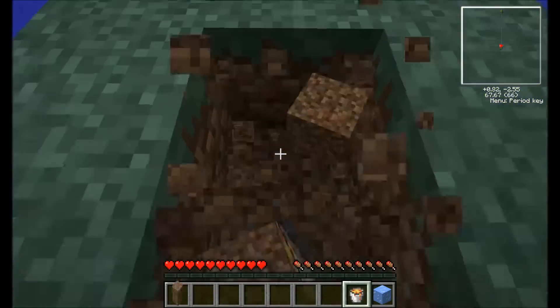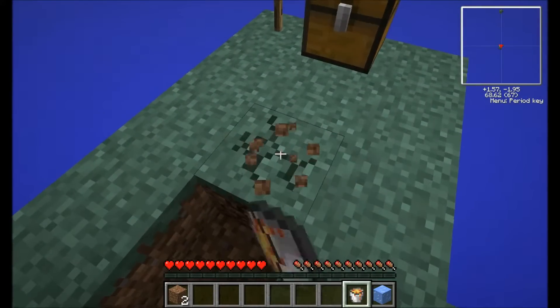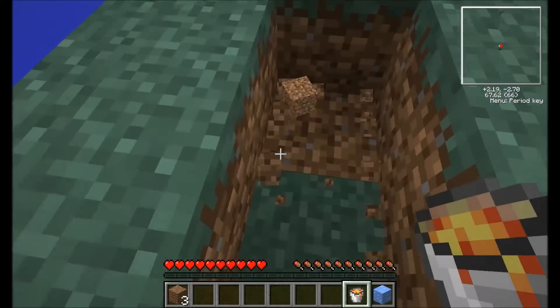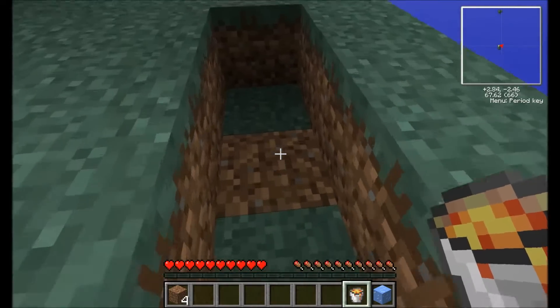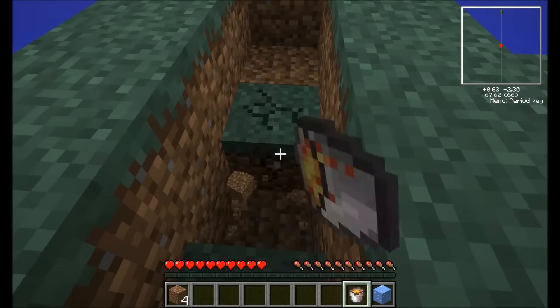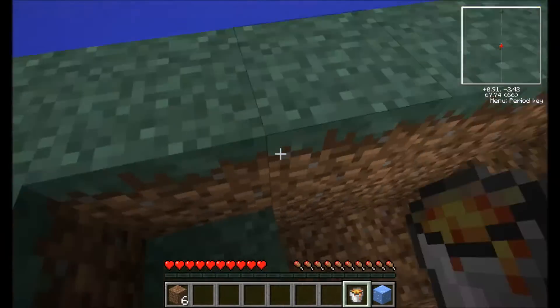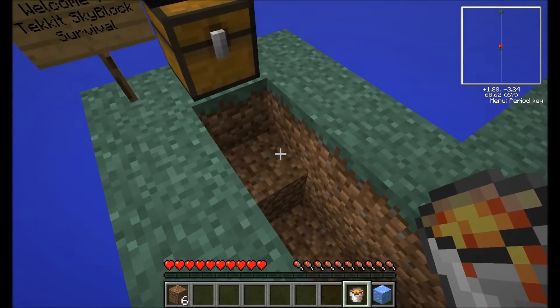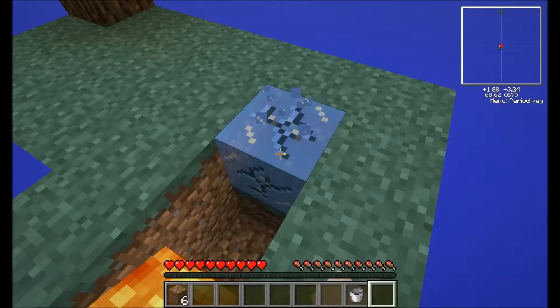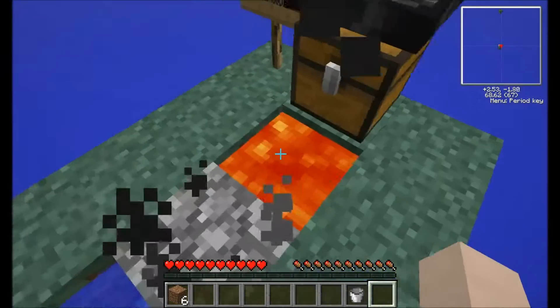Now sometimes I mess up on this and I always have to start over, but let's see if we can accomplish it without doing that. The water needs to run down two blocks, so we can put lava here and then water here. There we go.